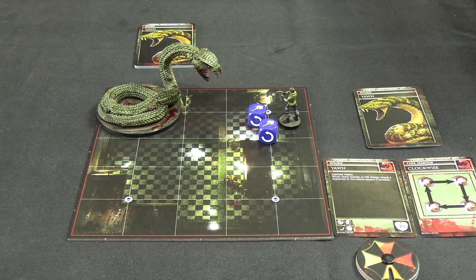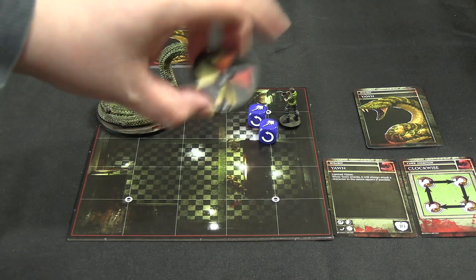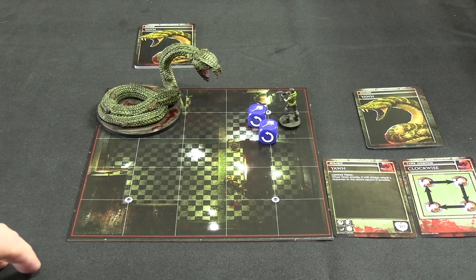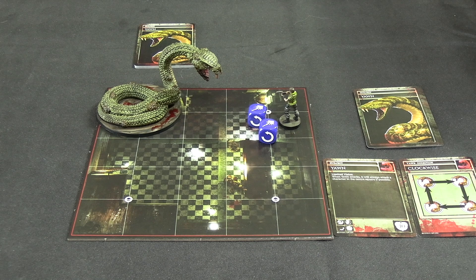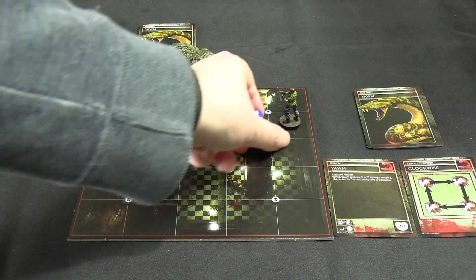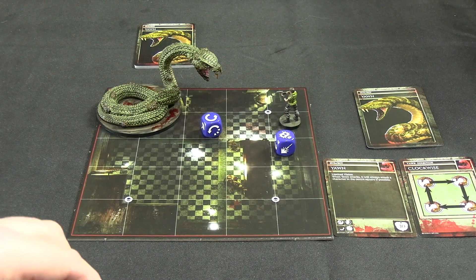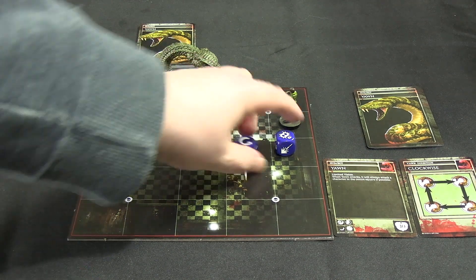We're going to start by unloading two shotgun shells into Yawn to see how consistent those can be. The first roll - well that is actually two damage because each one does one damage with the shotgun, so I'll put him down to 28. I took a brief look at the AI cards' threshold values - I believe we have to get him to at least 20 to even have a chance of driving him off, which is probably also why the solo rule doesn't apply. Our last shotgun shell - we still did one more damage, so he's at 27. Two actions left.